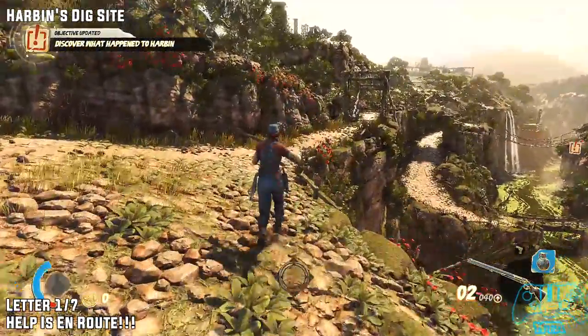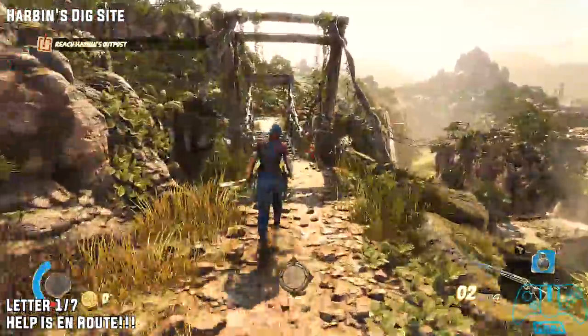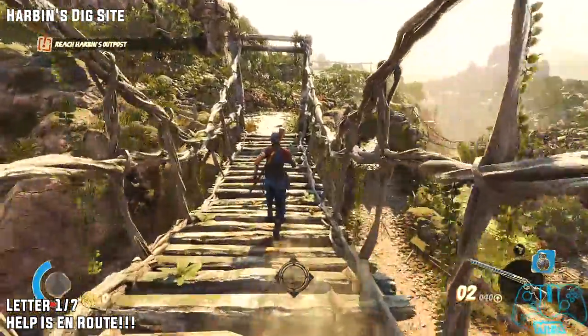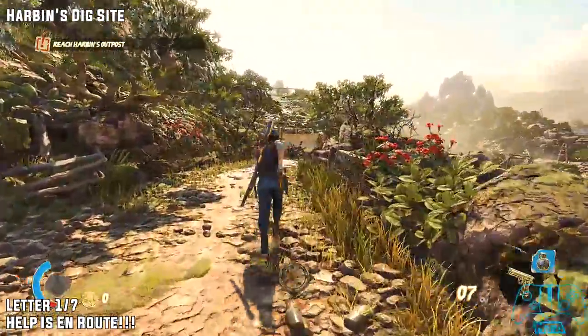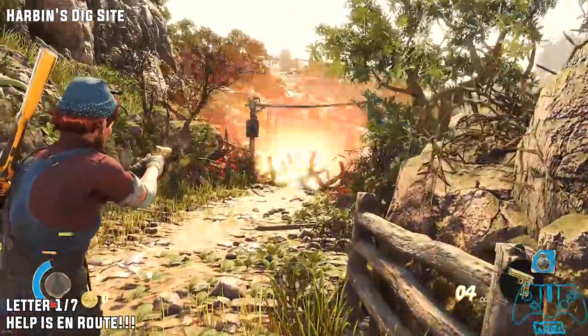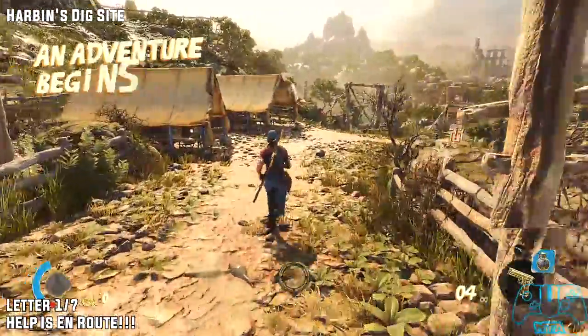Strange Brigade. The first thing we want to do is get a letter, one of seven. As soon as you go over the bridge you will need to destroy a wooden barricade. Once you have destroyed the barricade, go to the second tent off to your left hand side — this is where you'll find the letter one of seven.